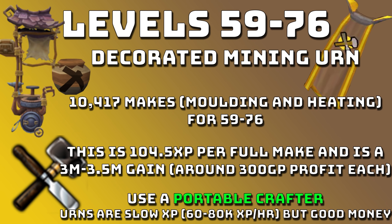The last method I'm going to speak about is Urns. At level 59 you can do the Decorated Mining Urn, which is the first urn that gives a decent amount of XP. From level 59 to 76 you're going to want to make these — you need to make 10,417 mining urns, including moulding and heating. You can use a Portable Crafter to both mould and heat the urns so you don't have to run back and forth. Typically you can mould or heat around 750 per hour. It's 104.5 XP per full make, around 3 to 3.5 mil cash gain, and about 300 GP profit per urn. It's around 60 to 80k XP an hour but very good money.